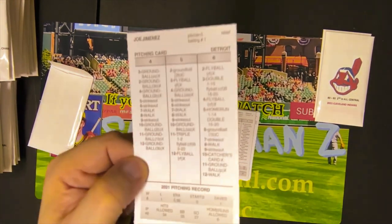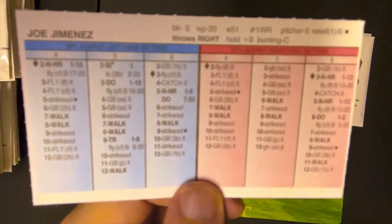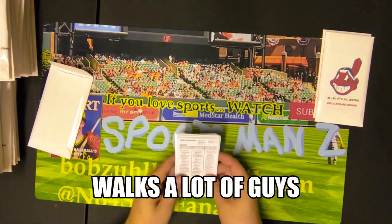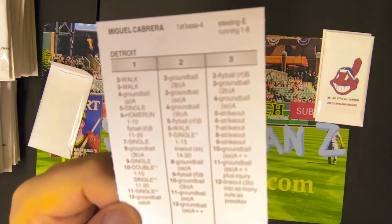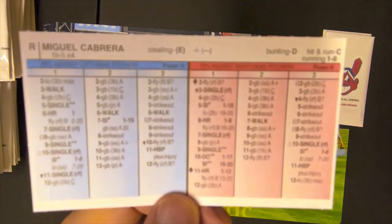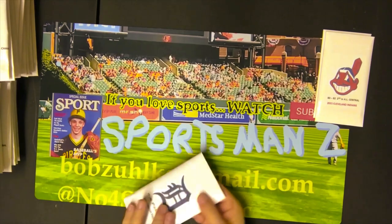Joe Jimenez — relief pitcher, not very good. He came out of the scene like wildfire when he was a rookie but since then he's had a rough go of it, and yeah, he hasn't pitched well. And we'll look at an icon of baseball — Miguel Cabrera. Not a good card though, but there's his basic card and there is his advanced card. Can you imagine what Detroit could do if they weren't hamstrung by this guy's contract? He was great in the past and I think he's gonna definitely be in the Hall of Fame someday, but now he is not so good.